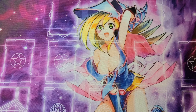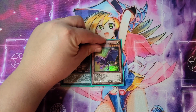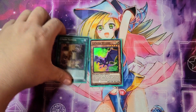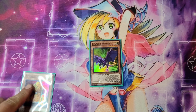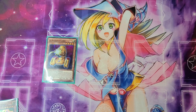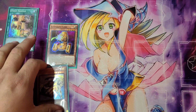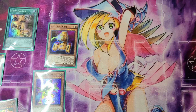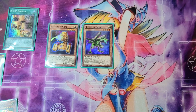For combo number two, you're going to have Union Hanger in your hand as well as any ABC piece — A, B, or C. You're going to activate Union Hanger and add A Assault Core to your hand. From here you're going to Normal Summon the A Assault Core and attach Union Driver to it. You're going to use Union Driver to banish itself in order to attach B Buster Drake to the A Assault Core, and then special summon B Buster Drake to your side of the field.